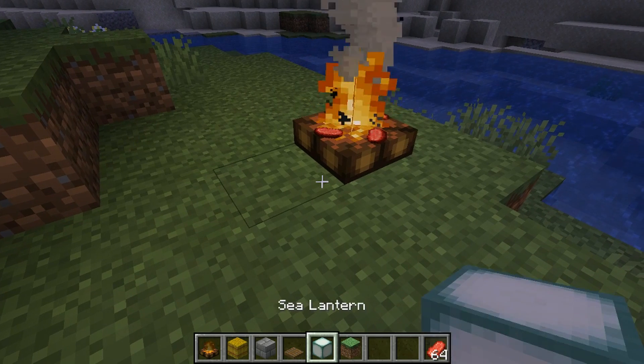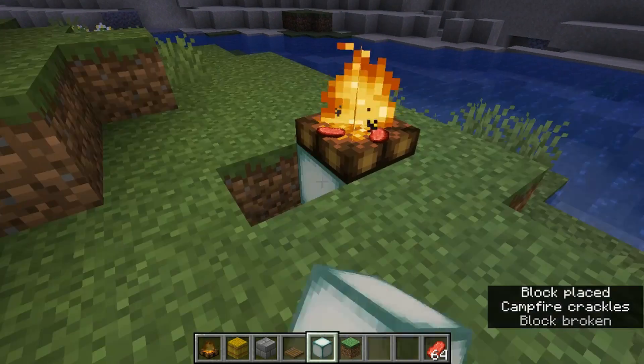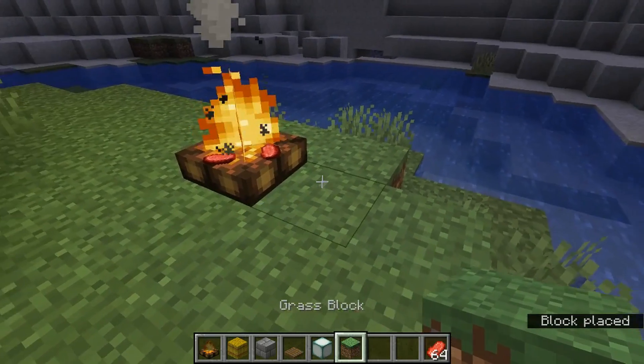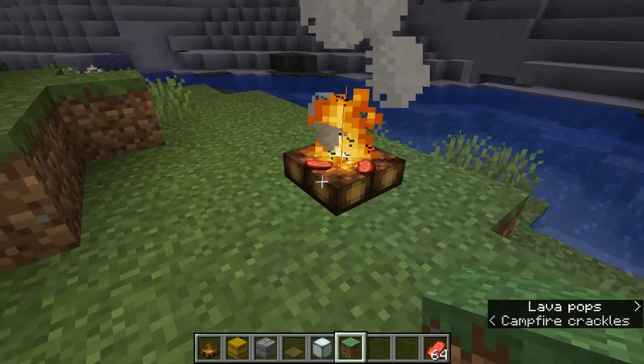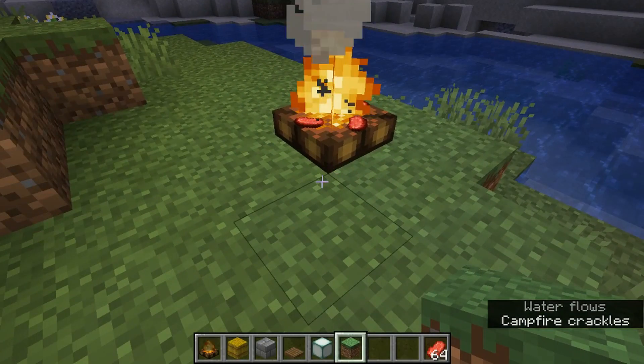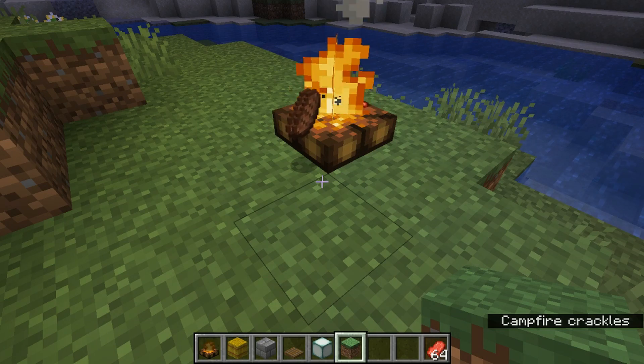One thing I found interesting is if you want more light, you can actually place a light source underneath it. The campfire block itself is translucent, so that light will spread out through or past the block.